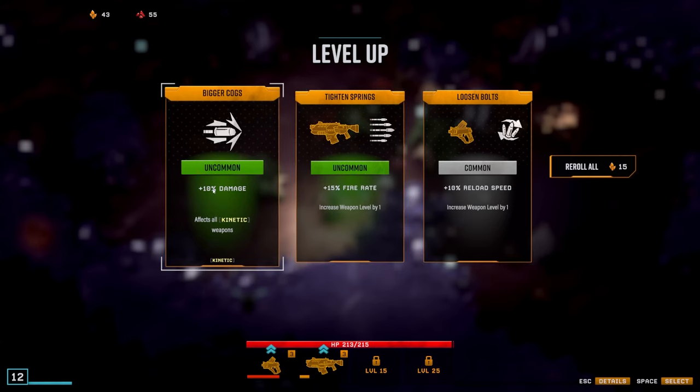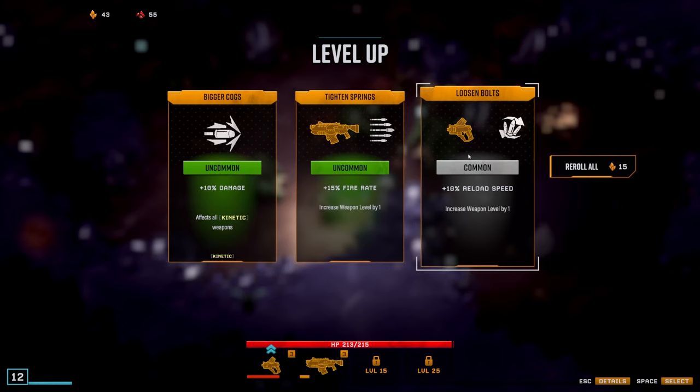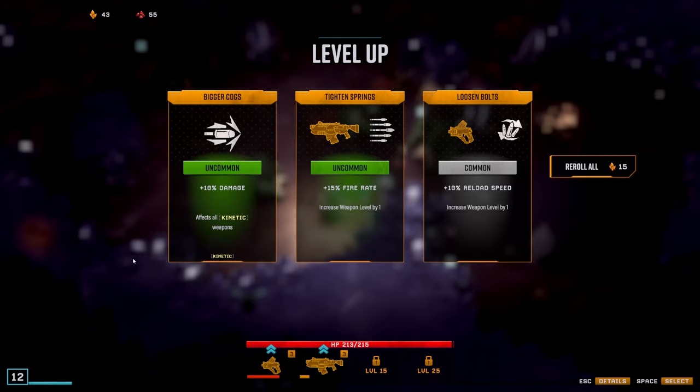Make sure you are paying attention when you have level-ups. This one will increase the fire rate for this weapon, this one increases the reload speed for this weapon, and this one increases 10 damage on kinetic weapons. Sometimes you get ones that apply to all weapons and sometimes you do not, so make sure you are paying attention - you might think you're upgrading everything and you're really not.